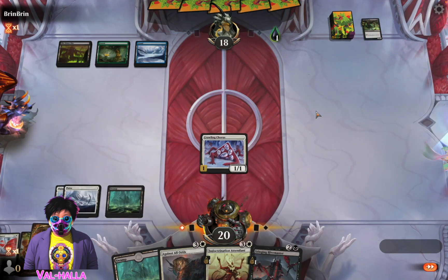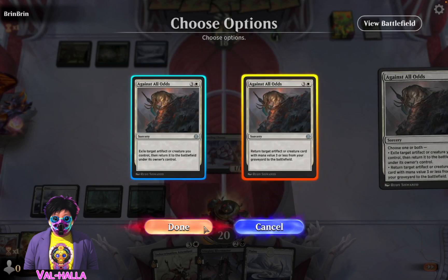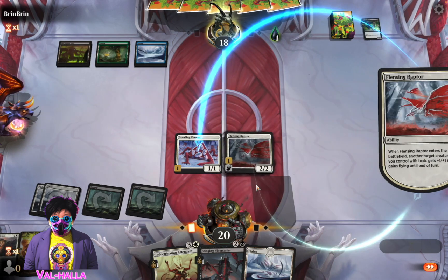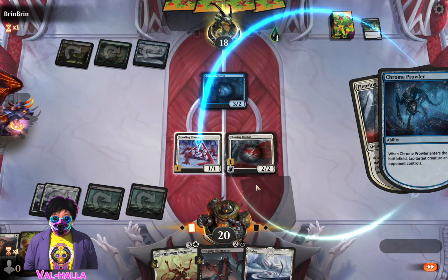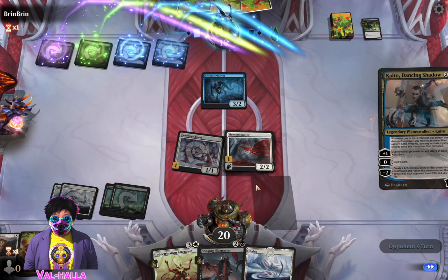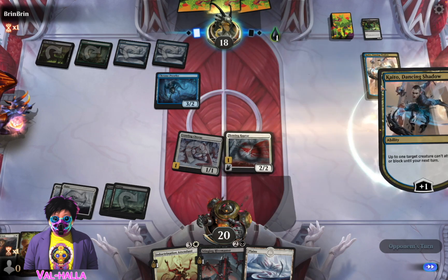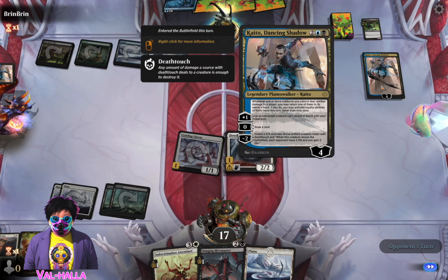Proliferate yourself. Let's see - target creature card. Counterspell, nope. Removal spell. Tappy tappy spell - that's unfortunate. Whatever. Oh shit, what does this do? Whenever one or more creatures you control deal damage to a player, return it. Then oh-